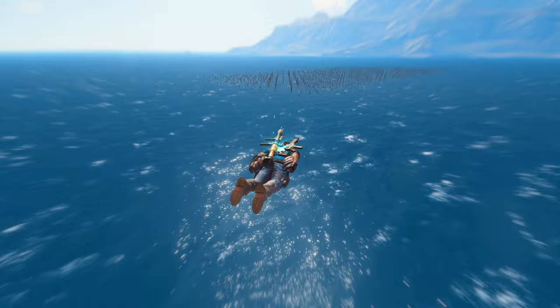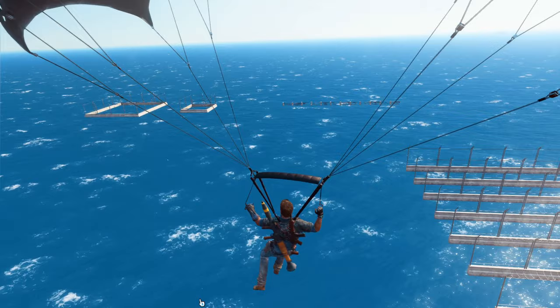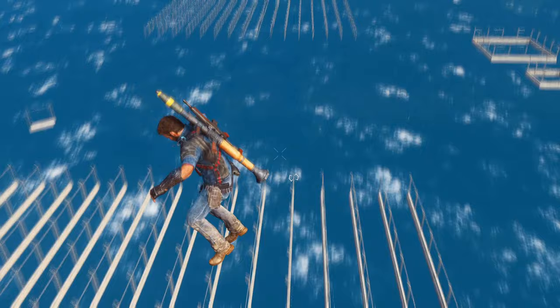In case you didn't know, this isn't the only developer area left in the game. There is also a bunch of floating fences above the main island, though not so far out — around here. This one was discovered a while ago and was strangely never removed. It's called the Vegetation System Fence Test. The island it was on got removed, but the fences were forgotten about and left in.